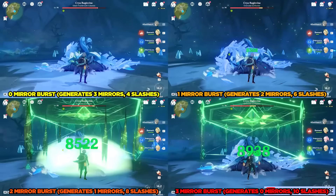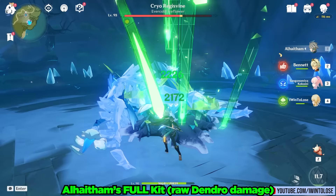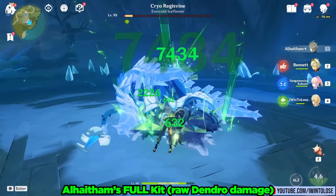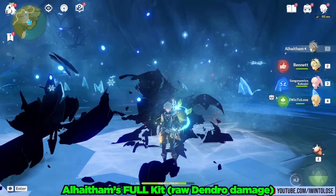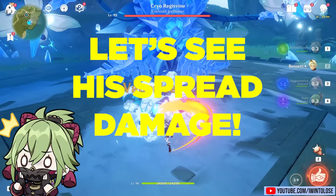Let's now actually use everything in his kit. With just his raw Dendro damage, Alhatham was able to single cycle the Cryo Regisvine. This is pretty impressive given how his kit is clearly built around spread damage. Speaking of which, let's next see how he does with spread damage against our Regisvine friend.